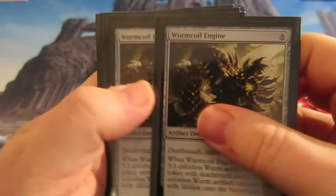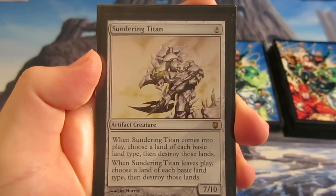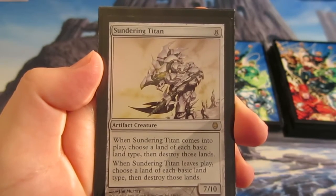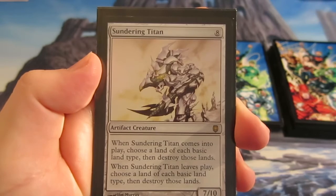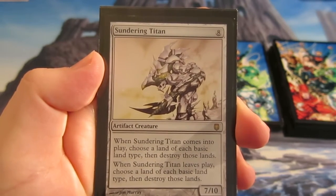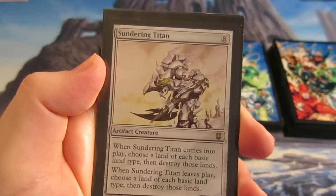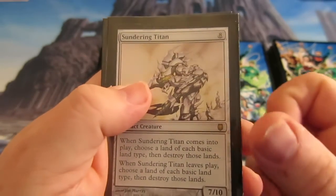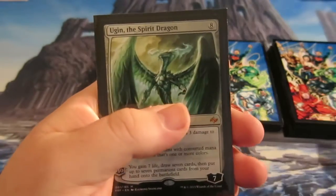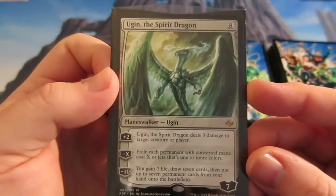We've got a couple of Sundering Titans — a big 7/10 for eight mana — but obviously with the Tron lands it's easy to play once we're online. When it comes into play, you choose a land of each basic land type and destroy those lands. When it leaves play, you choose a land of each basic land type and destroy those lands again. Since the only colored lands we have are Islands, hopefully we can destroy our opponent's lands when this comes in and when it dies.